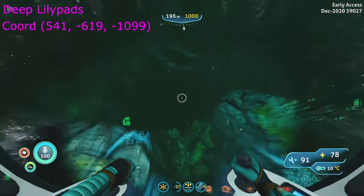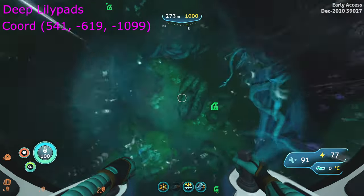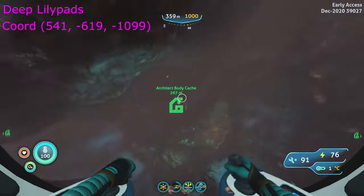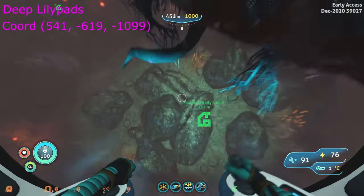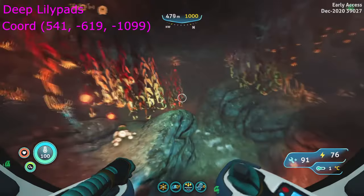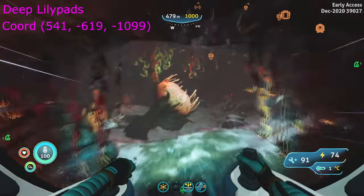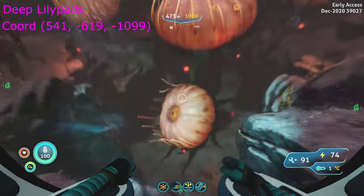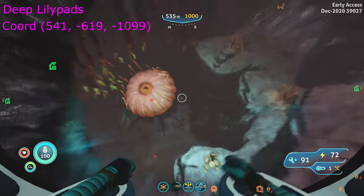Once at the giant rock structure, we want to descend all the way down to the Deep Lily Pads biome. You will know you are there once you see flowers about 500 meters down. There are two halves of this biome. We are looking for the half that has the glowing green pillars. Follow the pillars to the Deep Lily Pads Cache, where we will also find the architect's skeleton.